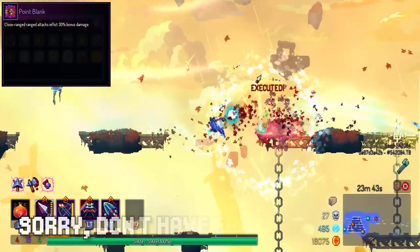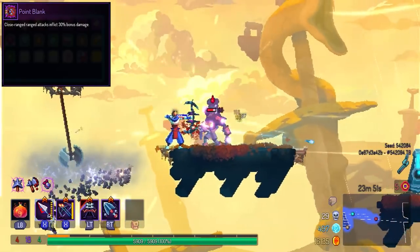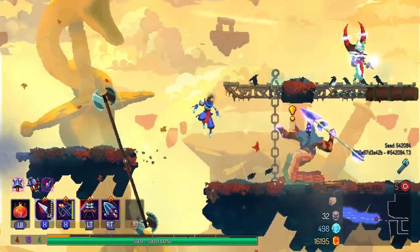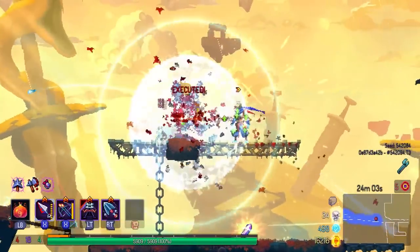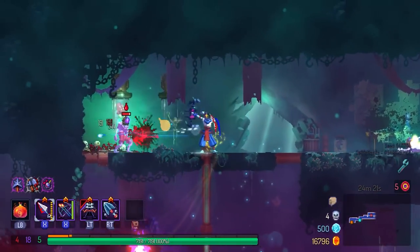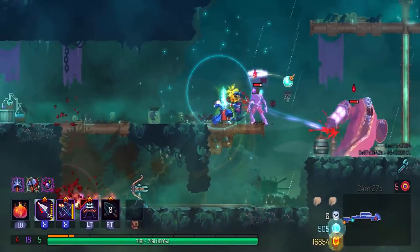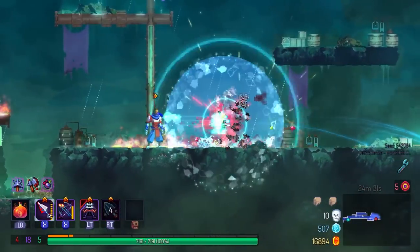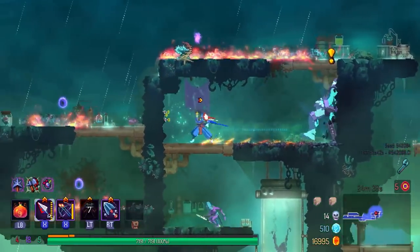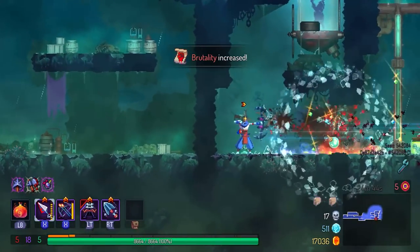Next up we have Point Blank. This mutation received a massive buff in the latest beta patch, and it's interesting that it increases damage as a percentage as opposed to a flat increase. The wording is a bit confusing — it states that close-ranged ranged attacks deal additional damage, so it doesn't work with melee weapons such as Snake Fangs; it has to come from a ranged weapon. The best items that can benefit from Point Blank would be Infantry Bow or maybe even Electric Whip, since that weapon is also counted as ranged. The condition of Point Blank is definitely easier to pull off than Tranquility, because you'll definitely be nearby an enemy. I haven't really tried it out with the newest buff, so I will try it later and let you know what I think.